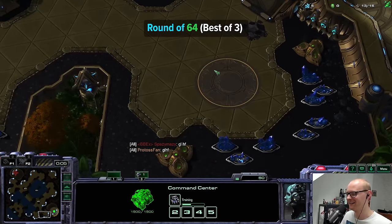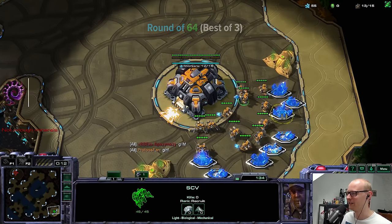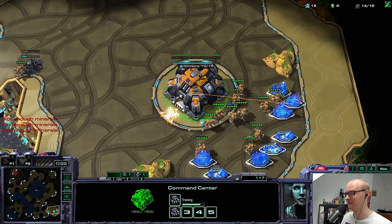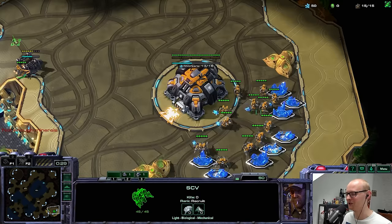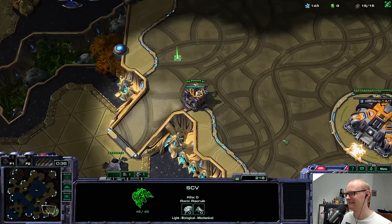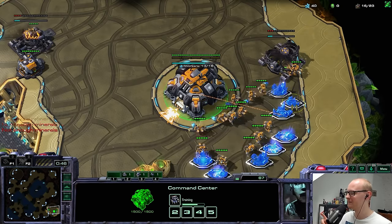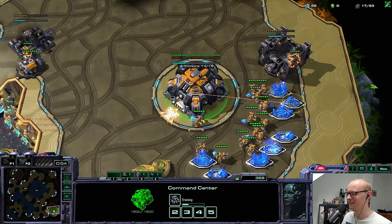We got Terran for the first match, and for a second I forgot I had to cheese — I was already thinking about some weird macro build. Is there anything from the recent patch I can use? Probably something with widow mines, since they got nerfed — like four nerfs, maybe three. I'm kind of feeling doing something with ghost, maybe a ghost-hellbat attack. It's not typically the best cheese, but it has potential. The armory is now 50 gas instead of 100, so hellbat attacks got a small buff.